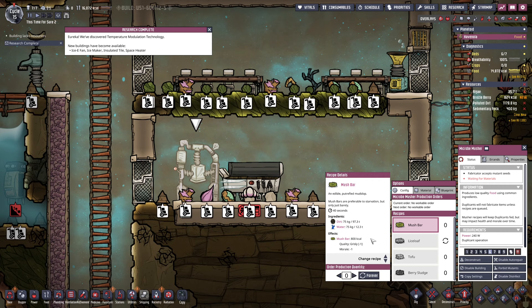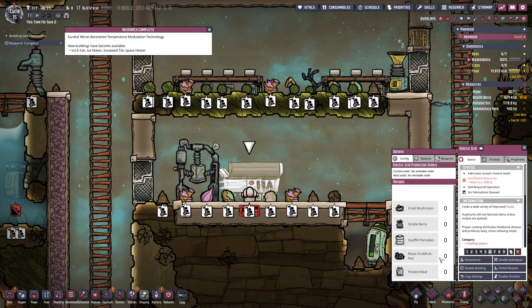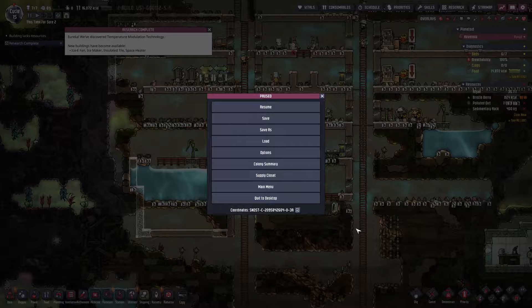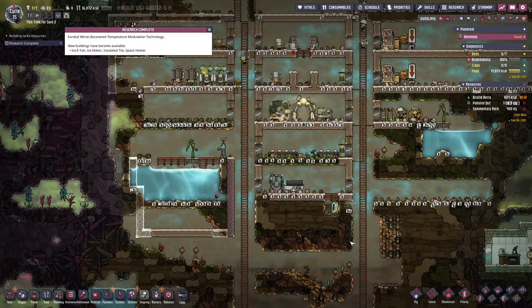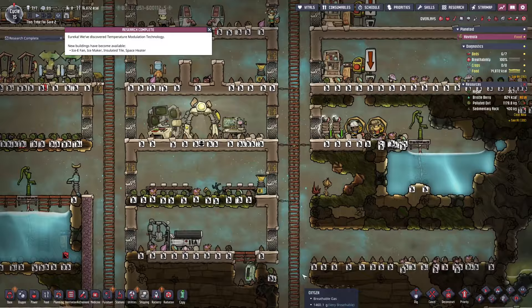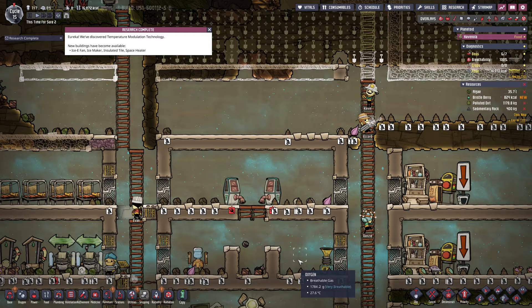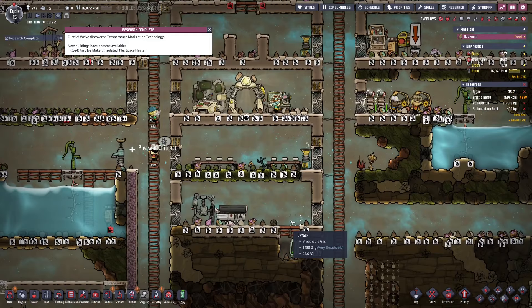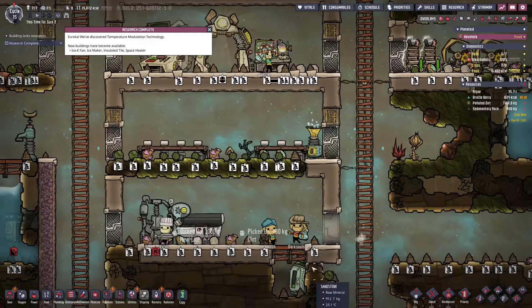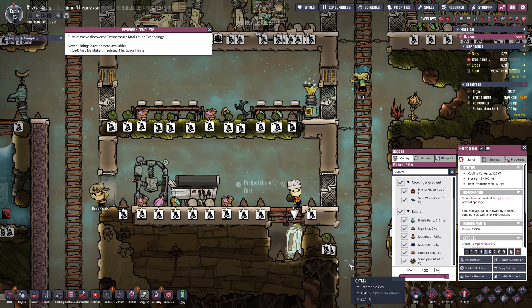We don't have the grill working at the moment. If we really need to, we can do mush fry — it's not great but it's better than nothing. It uses dirt and water, which we have plenty of. Let's make mush fry as much as we can. Evan can cook. We'll store all our food in here — we have 16 thousand kilocalories, which is enough for a little bit. I won't be doing exact math in this playthrough — I just don't have the time — but if you want to do the math let me know.